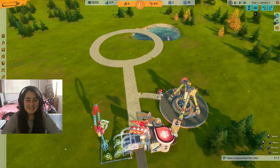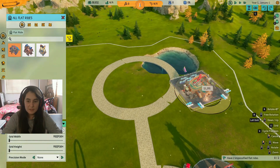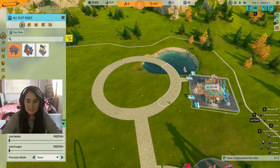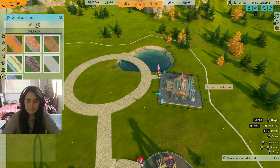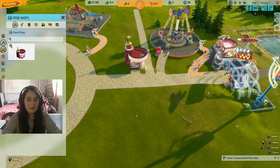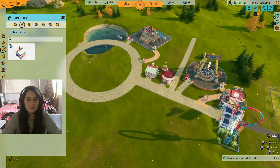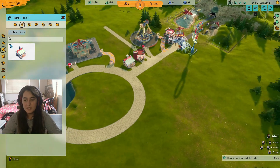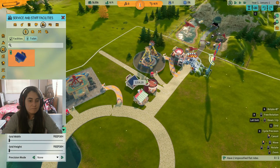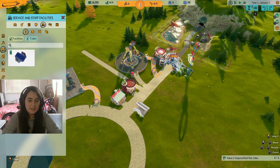I'm starting and this is looking rough. This is a water ride — we can place it here. And now place some food there. Some water here — people can enjoy some water. And we need to put a toilet. Let's place a toilet around here.